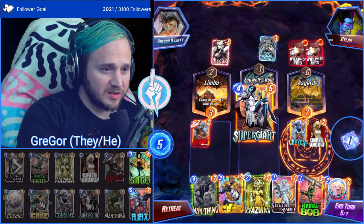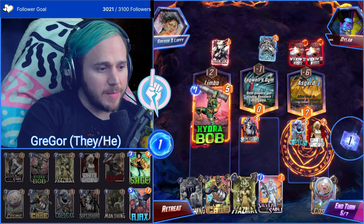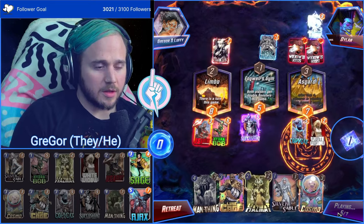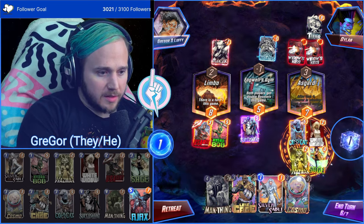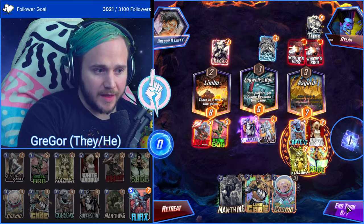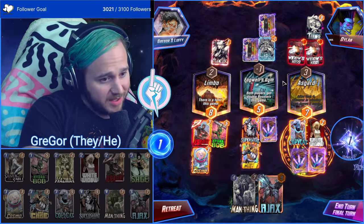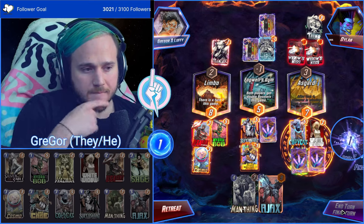Sable — actually I'm gonna Super Giant. Sable isn't really worth doing here. Sage is the only other good hit we get, maybe we leave it open so we can Hazmat and Sage, so I'll just Hydra Bob. That could be very bad for us. Give me Sage. Here's what I'm thinking — Hazmat, Sage, Silver Sable, because I think we just win that lane, and then Luke Cage, Man Thing we can do last turn. I'd rather shut down whatever they're gonna do. Man Thing — that's the play I'm going with.